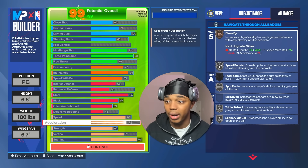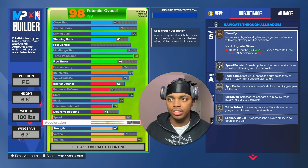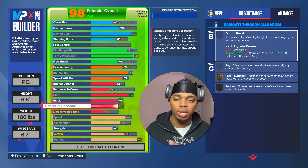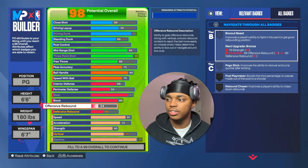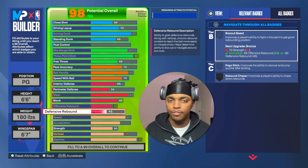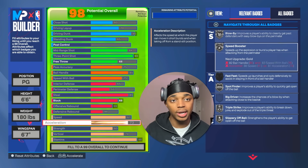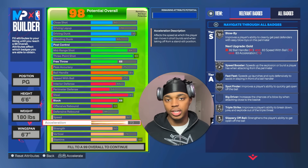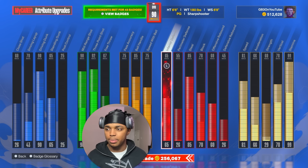With the extra stats from the alternate version, you can get needle threader or even try blow by silver. If you drop the pass accuracy and tweak some stats, you can get blow by silver now. If you lower the defensive rebound from a 45 to 44 you can get acceleration and blow by silver. Little things like that — that's if you lower your wingspan a little bit and went with the 93 three-ball and 84 mid. Both builds are really good. One note: if you make the build with a 93 three-ball and 84 mid, you won't get the name sharpshooter, but that's not really an issue for most people.